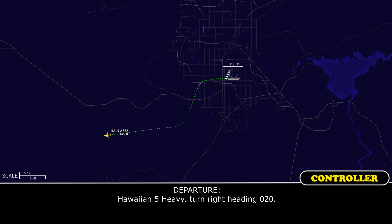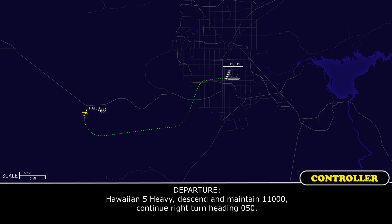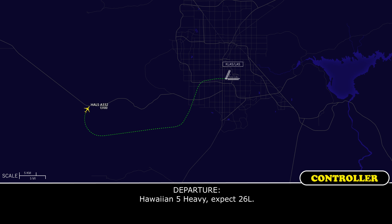Hawaiian 5 Heavy, turn right heading 020. Right heading 020, Hawaiian 5 Heavy. Hawaiian 5 Heavy, descend and maintain 11,000. Continue right turn heading 050. Descend and maintain 11,000 and right turn 050. And Hawaiian 5 Heavy, expect 26 Left. We'll expect 26 Left, Hawaiian 5.